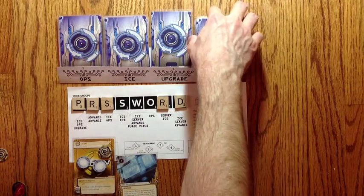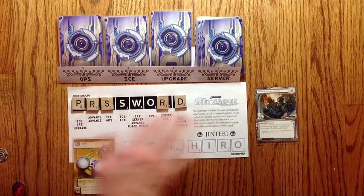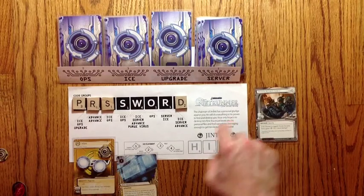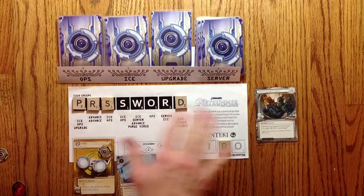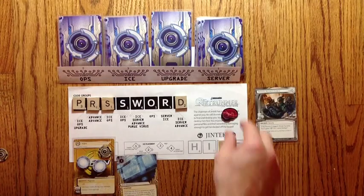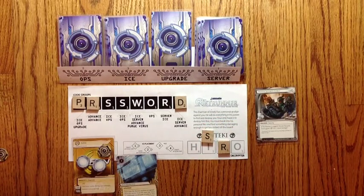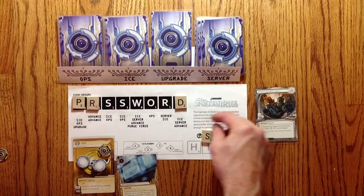So how does the runner win? The runner still wins through agendas. When you score an agenda, look at the number of agenda points — that's how many tiles you can steal from the code groups and move to the decryptor. In this case we'll take the R1; this is a perfect match. There are no other perfect matches, but we have to take two tiles. If there weren't any more tiles to take and I still had to take one, I would take a brain damage for each extra tile I could not take. If it's not a perfect match, then there's a power search — if you look at the two numbers and combine them, that's how many net damage you're going to take, so I'm going to lose two cards.